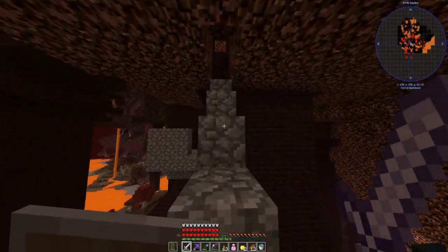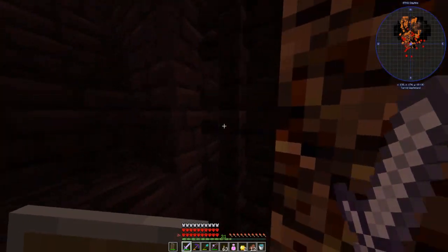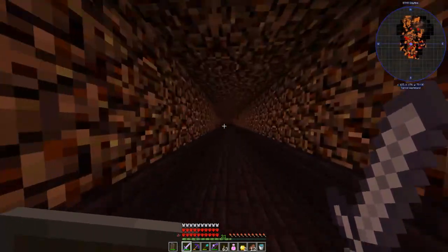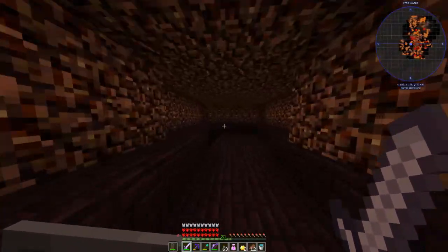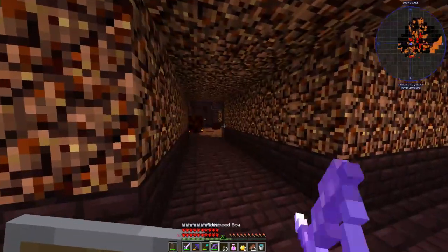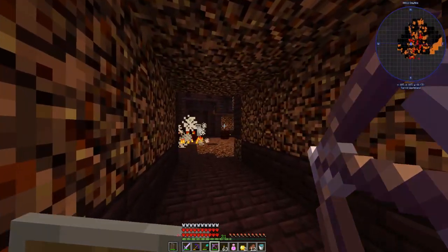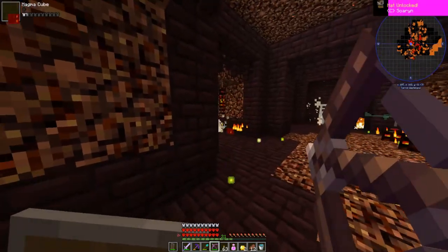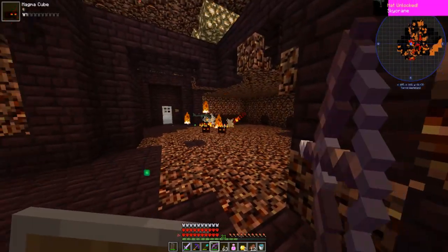I know from past experience I have found it in or around nether fortresses. That's a lot of blazes I don't want to deal with. I just need some red blood-looking liquid. Has anyone got any red blood-looking liquid? It's not my blood. Why is there doors here? Why does that one have a giant squid hat? There's so many of them. It's a good thing I have infinite arrows.